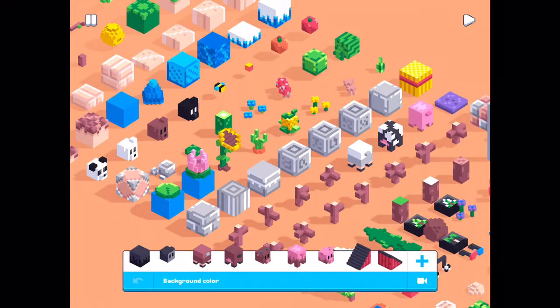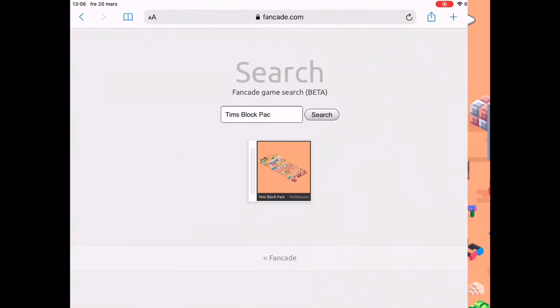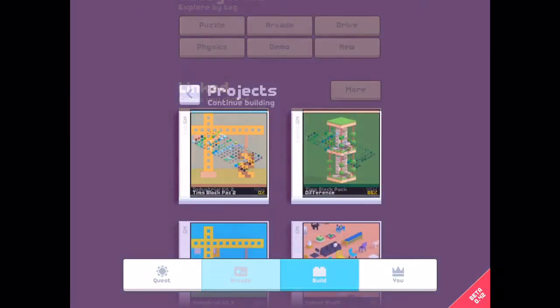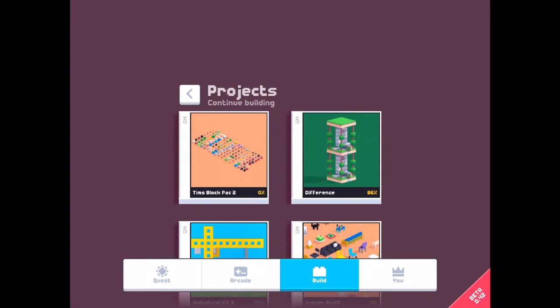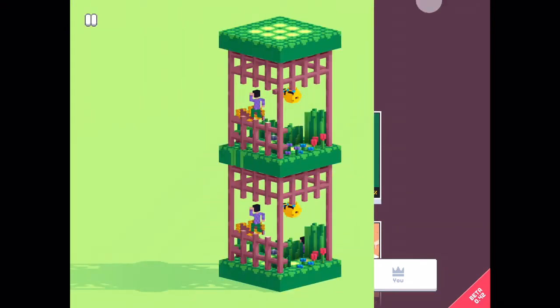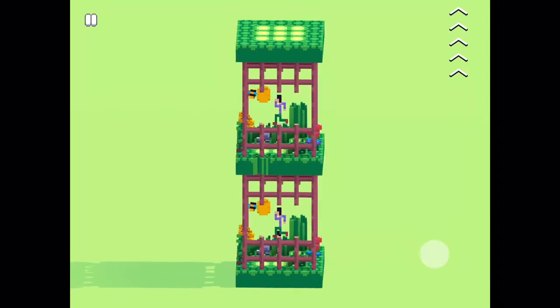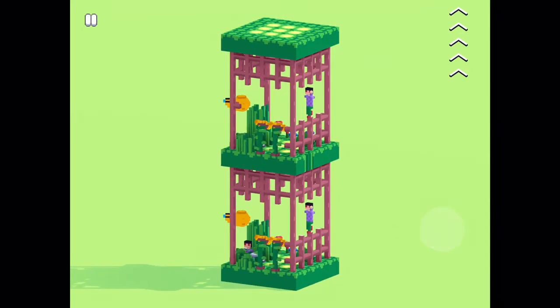Now I will build a level using Tim's block pack — the same procedure: search, linked, edit, and use it in your new level. Now this level is completed. I have built with Tim's block pack, and now you can try to find the five differences.